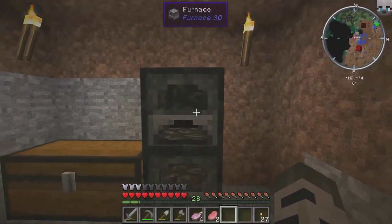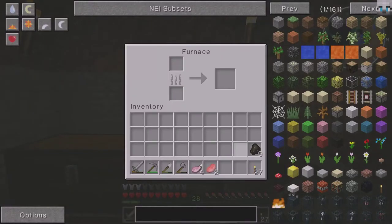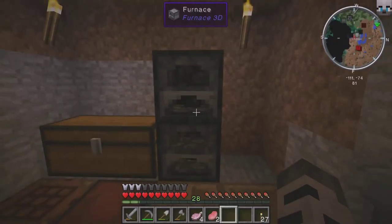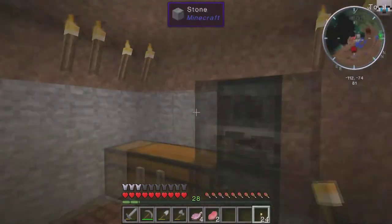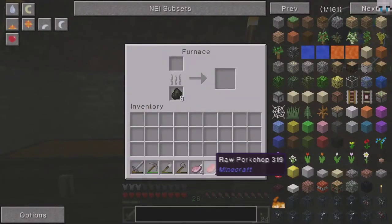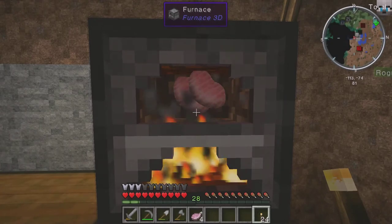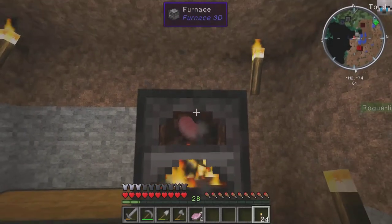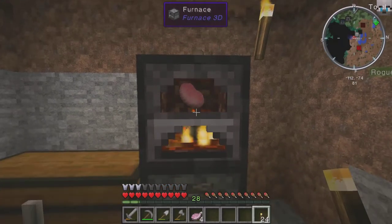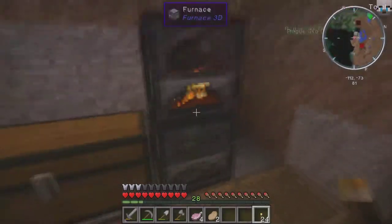This is the other thing I wanted to show off — these furnaces. It's a mod called 3D Furnaces. Put some charcoal in there and you can see the little coal pieces down at the bottom. Watch this — you actually put the meat in there and it cooks right in front of your eyes. The finished product just shows up on top. I thought you were supposed to be able to click on the top and take them out — oh well, that's still cool though.